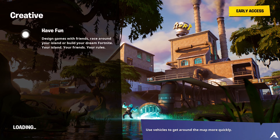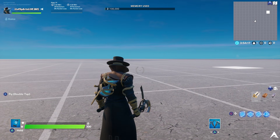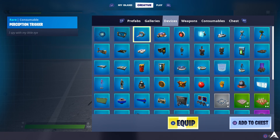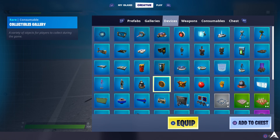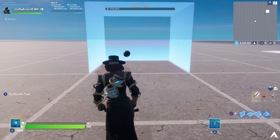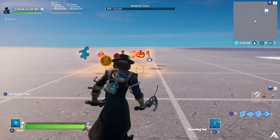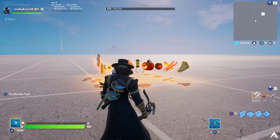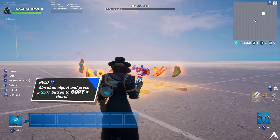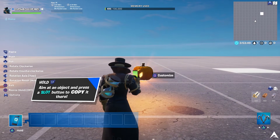The first thing you want to do is load up creative mode — this already counts as playing a creative match. Then head into your own creative map, go to the creative sections, scroll over to Devices, and scroll down to find the coin called the Collectibles Gallery. Once you place it down, you'll see all the different collectible pieces, and the one you need is the pumpkin to collect 50 of them.